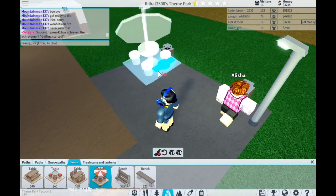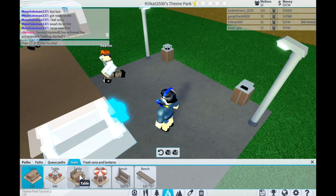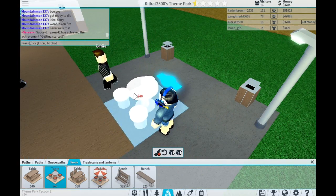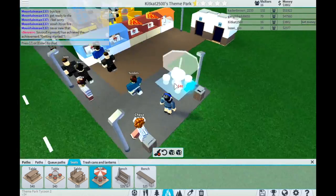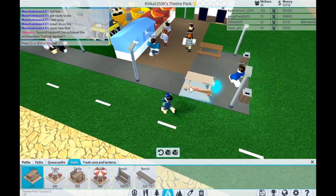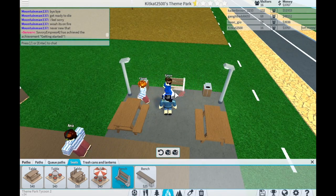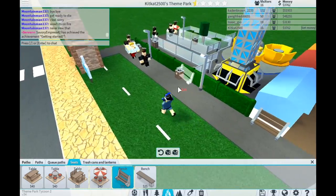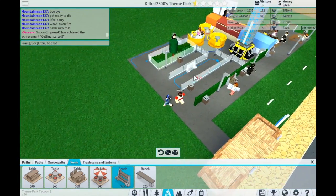We've got tables with umbrellas, tables without umbrellas, picnic tables, and tables with chairs. Tables with chairs are probably too fancy for an amusement park. The main theme - I'll go with the ones stuck in the ground so nobody can steal our chairs. We'll start with picnic tables so people have a place to sit. These benches are nice too - you can watch people eat!